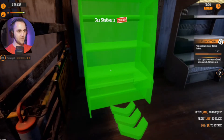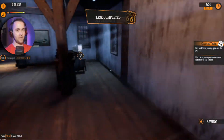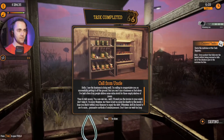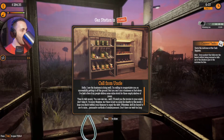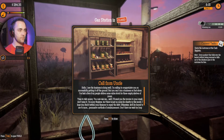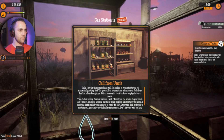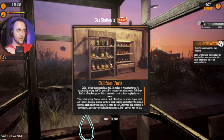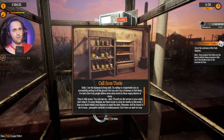Q and E to rotate — that's good enough right there. I have to clean the area first before I buy it. Free — perfect, I like free. Hello: 'I see the business is doing well. I'm calling to congratulate you on successfully getting it off the ground. You can't run a business on fuel alone — I've had a few of my people deliver some extra stock for those empty shelves. You now owe me. I'll send you the invoice to your email. There is just no room for charity in this world.'